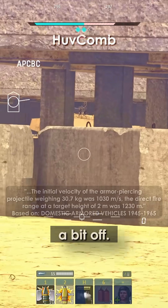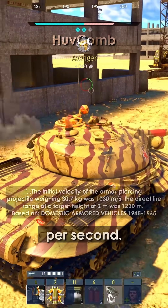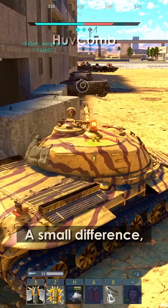Velocity is also a bit off. Historically, the M65 gun fired the shell at 1,030 meters per second. In War Thunder, it's modeled at 1,000 meters per second — a small difference, but worth noting.